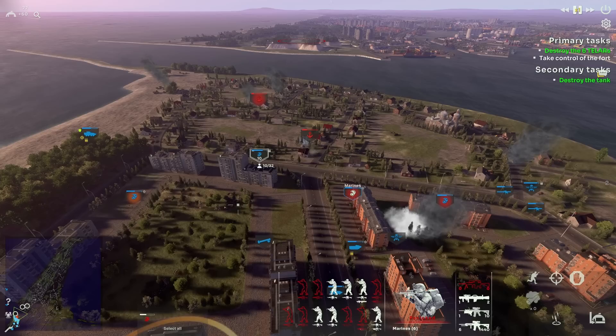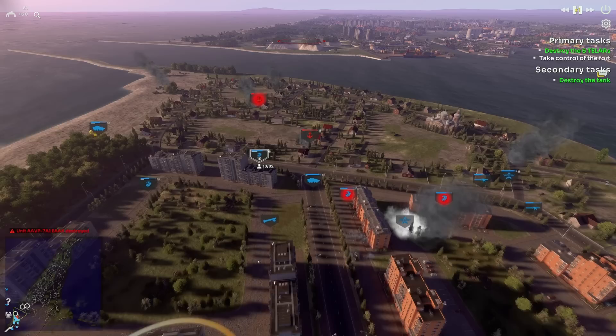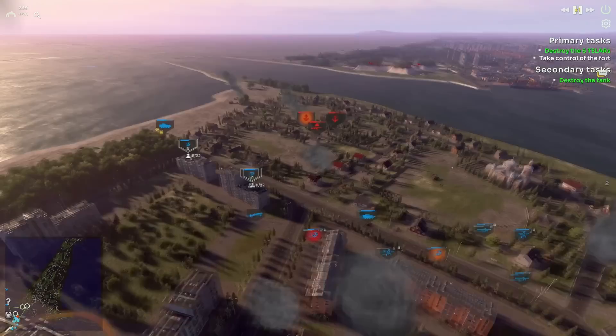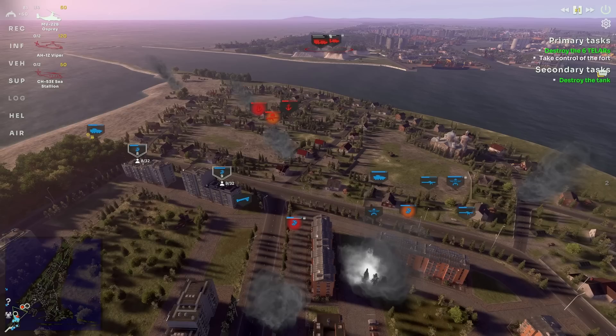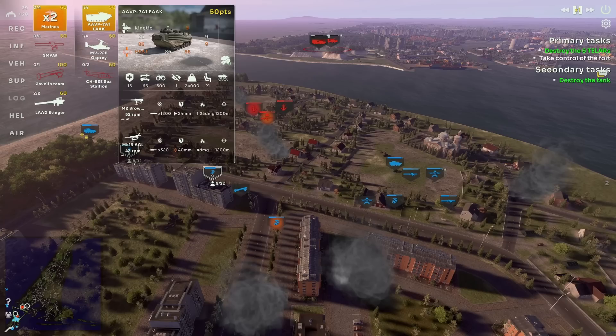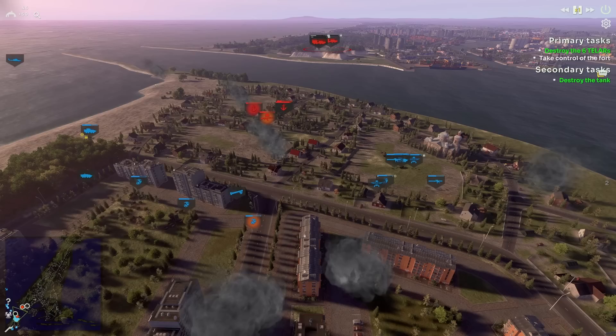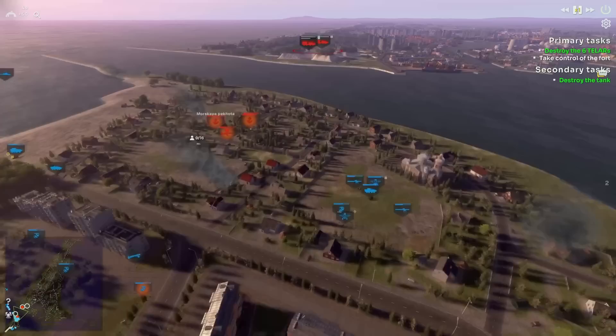A little while later in the gameplay, the anti-air sites have now been destroyed, and that opens up the way for helicopters. So the Ospreys, the Vipers, whatever other flying material you'd like to call in, you now can. That's going to give you valuable elements to use against enemy infantry. It'll also allow for the next phase of the mission — taking the star fort you can see across the water. Ospreys are being called in, additional units are being called in, and we're going to need a bunch of these to take the next part of the objective.